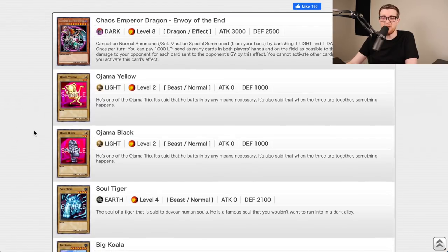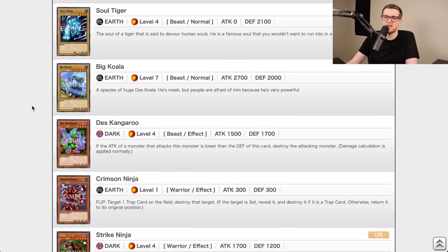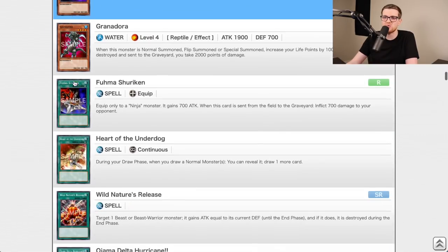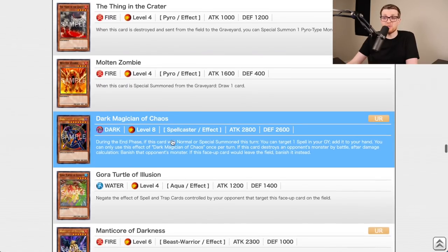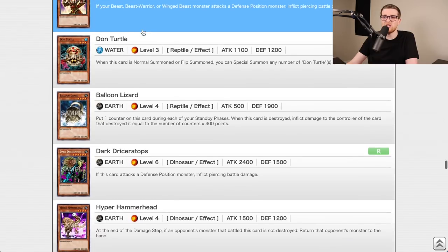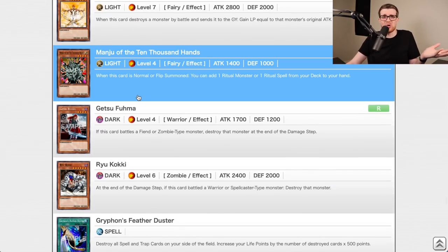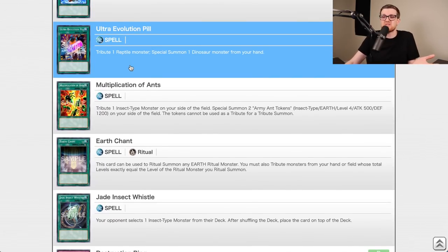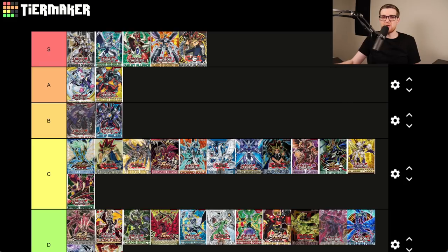Invasion of Chaos — I don't care what anyone says, this is an S-tier set. This set is responsible for the creation of the Yu-Gi-Oh ban list because of Chaos Emperor Dragon. It just completely shifted how we played the game on a tectonic level. Chaos Emperor Dragon, Strike Ninja, Berserk Gorilla, DD Scout Plane, Chaos Sorcerer, Grand Maju, BLS, Smashing Ground, Dimension Fusion — so many heavy hitters. Invasion of Chaos might be one of the most legendary sets in all of Yu-Gi-Oh.